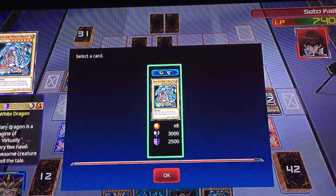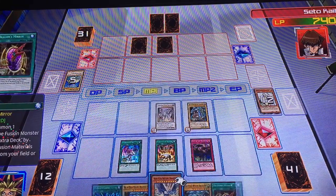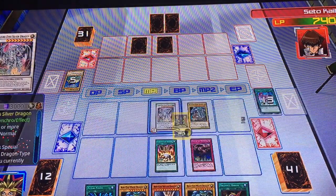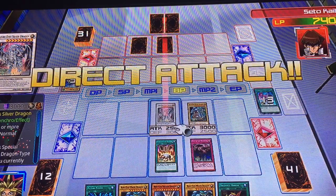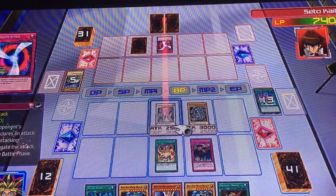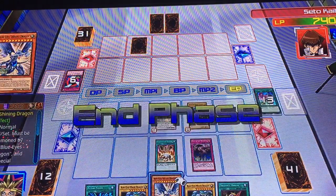I use Summoner's Art to grab a level 5 or higher normal monster. Azuray attacks you directly! Negate Attack — blocking the attack in the battle phase. Very well, I end my turn.